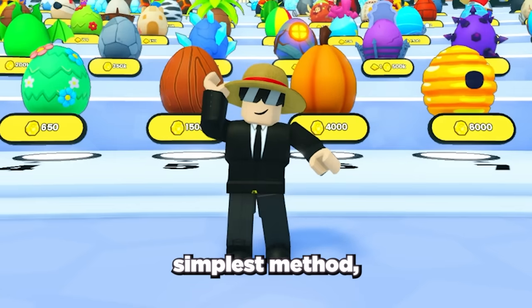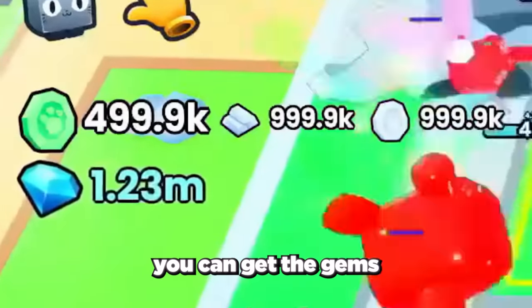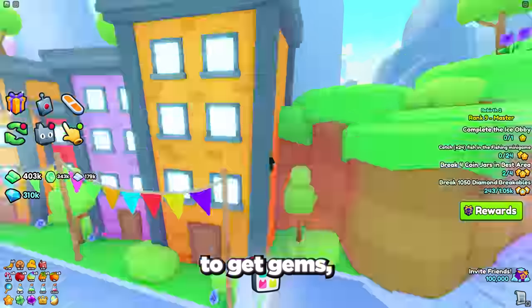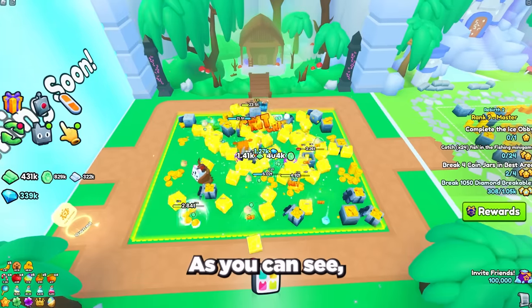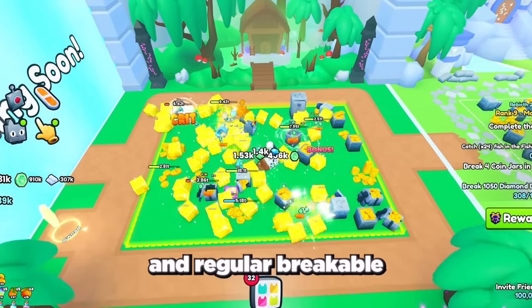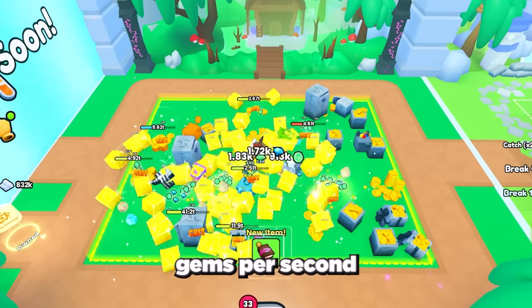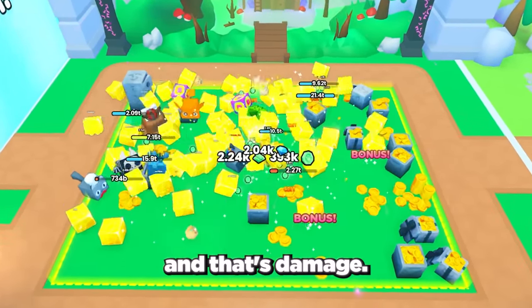First, let's start with the simplest method, which is to farm gems in-game. If you max out this method you can get the gems for a titanic pet in as little as 2 weeks. The best way to get gems, which also costs no robux, is to farm the top area in the game. Diamond breakables and regular breakables in the top area drop gems. To get more gems per second, you want to focus on one main thing: damage.